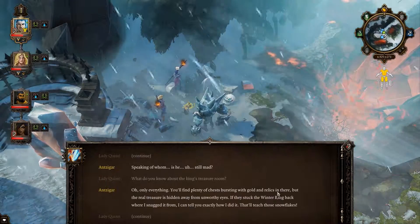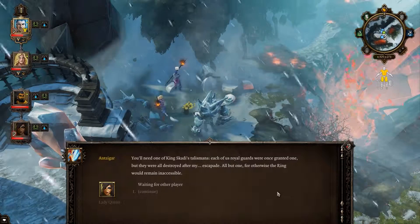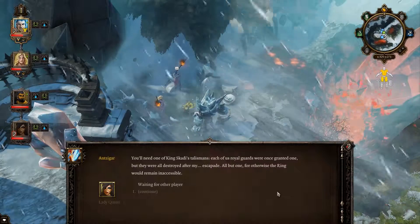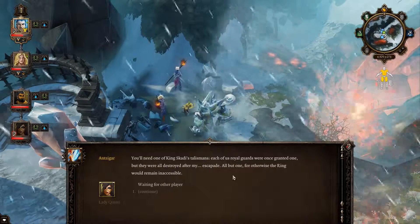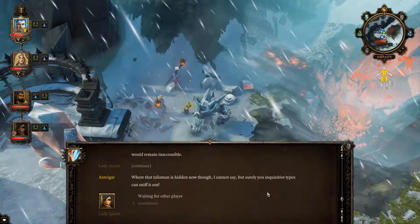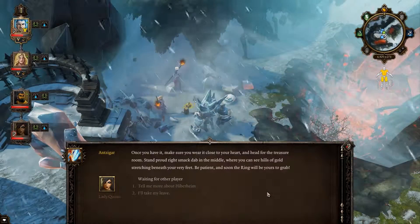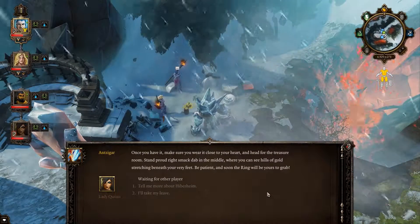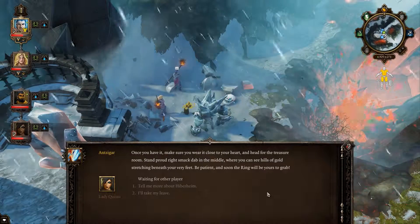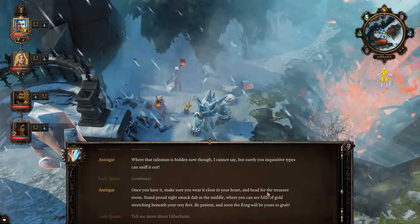You'll find plenty of chests there bursting with gold and relics. But the real treasure is hidden away from unworthy eyes. If they stuck the winter ring back where I snagged it from, I can tell you exactly how I did it — that'll teach those snowflakes. He's telling us how to get to that room we just went to. You'll need one of King Scaldi's talismans — each of the royal guards were granted one, but they were destroyed after my escapade. Where that talisman is hidden now, I cannot say, but your inquisitive types can sniff it out.